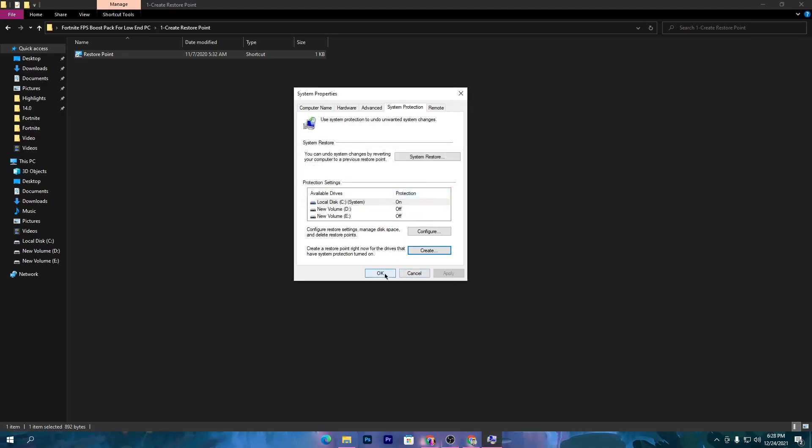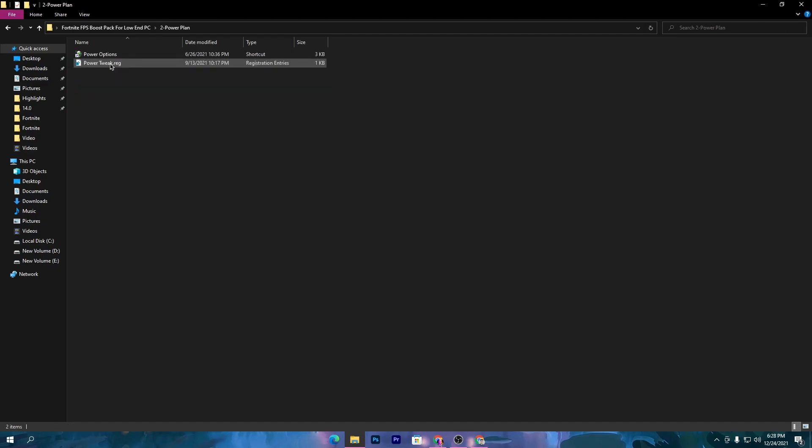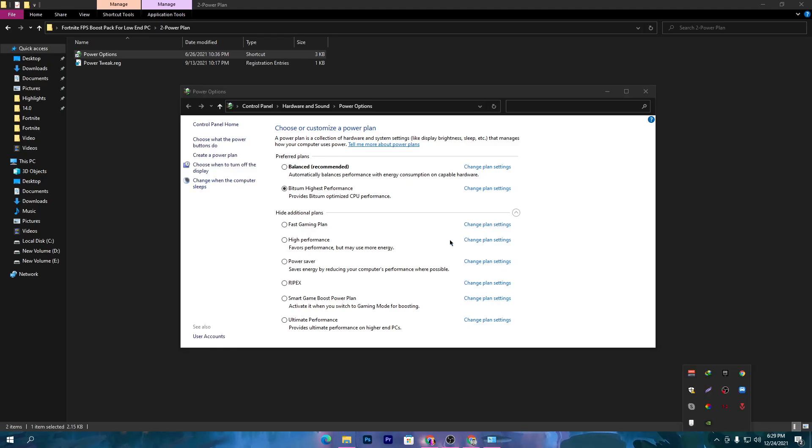Now go back to the previous step. Our first optimization is creating the best and most powerful power plan for your PC or laptop, because the power plan is the most important thing. Go to Power Options and double-click — this will take you to the power settings. If you are using the Power Controller, that is the best CPU optimization and power plan software, which you can download from my description link on my website.